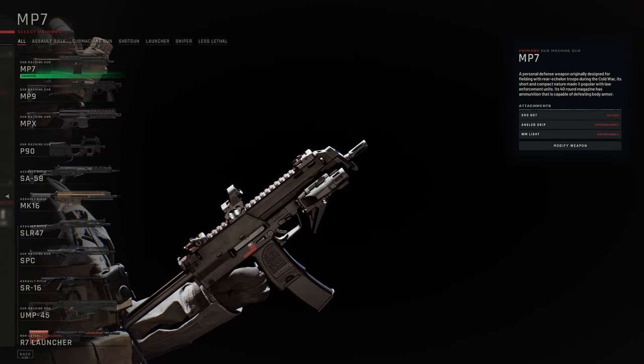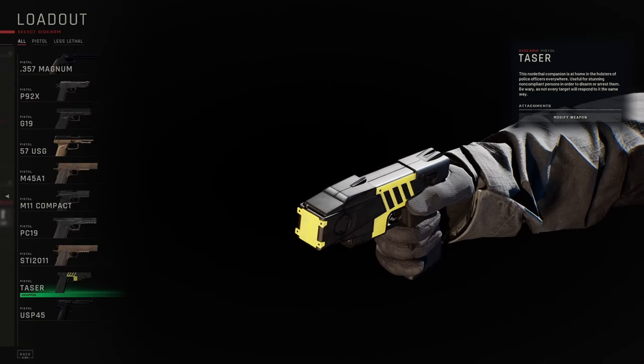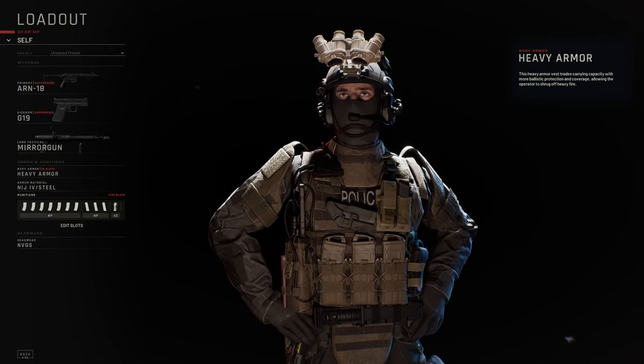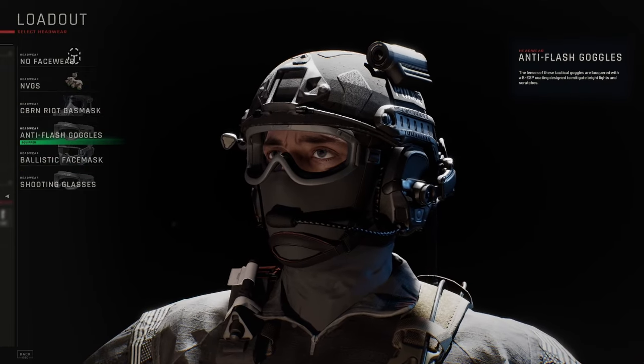In Ready or Not you have a choice of assault rifles, SMGs, shotguns, pistols, and non-lethal items like the beanbag shotgun and tasers. You will also have two different armor types — either light or heavy armor — and a choice of Kevlar, steel, and ceramic. On top of that, you'll have night vision options, face shields, goggles, and a gas mask.